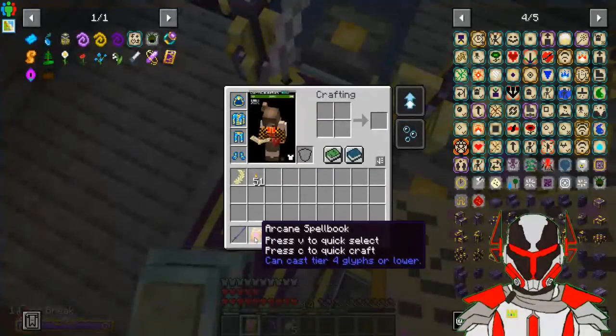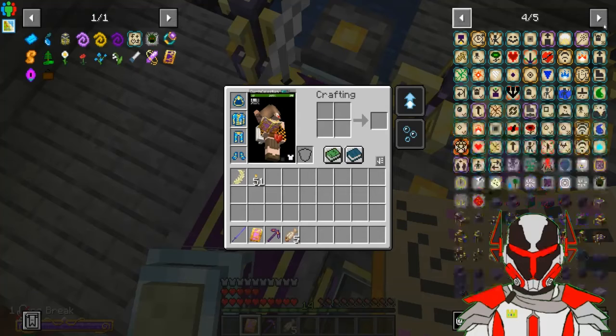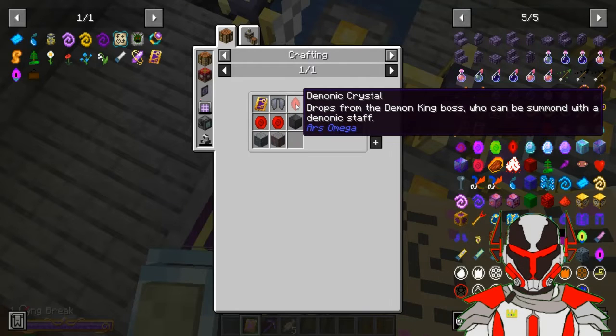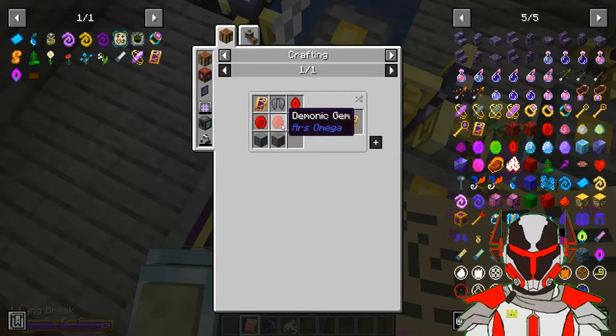My spellbook is now a tier 4 spellbook. If you want to see what I needed to do to get that - it was just here. Yep: arcane spellbook, netherite block, elytra, the tier 3 spellbook, demonic gems, and demonic crystal. And obviously some arc wood - but that's easy.